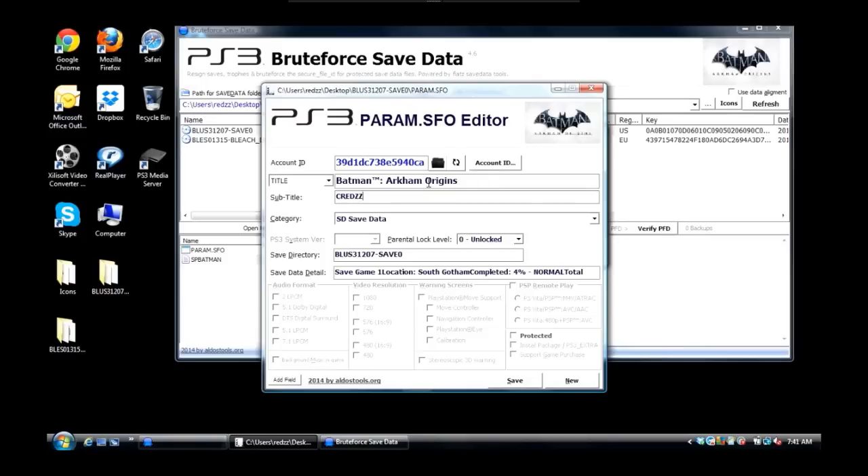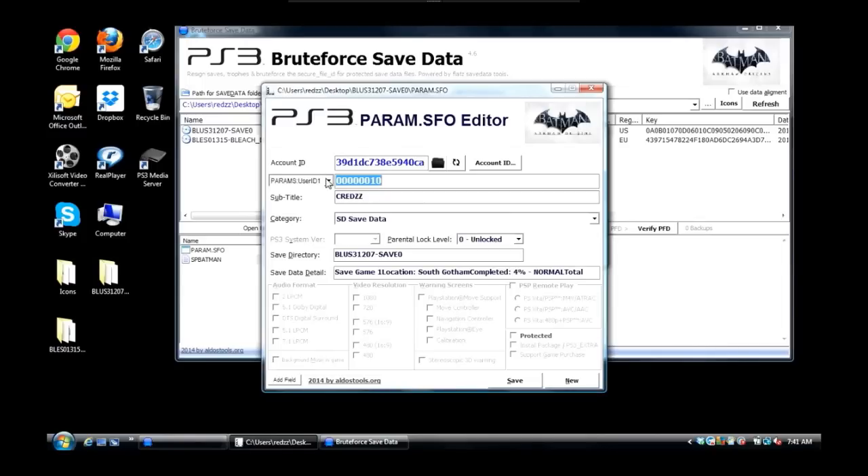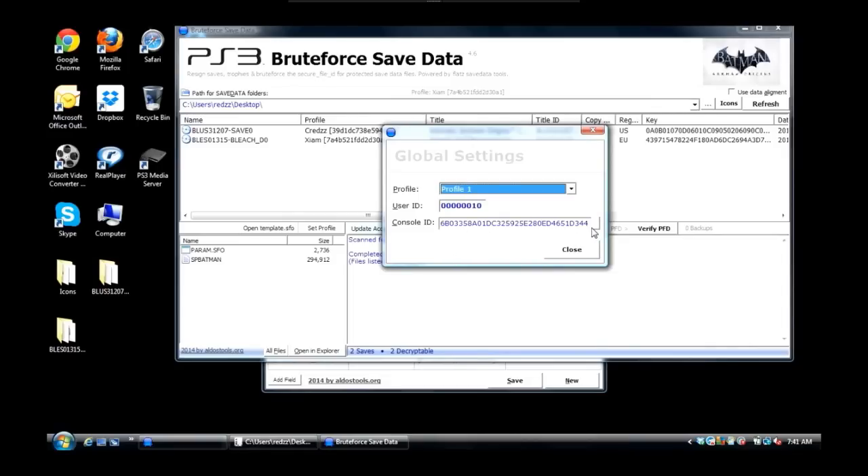If you did this part correctly, it should display your account name and your actual save. Click on the dropdown and go to Param User ID1 — copy that number into the User ID field in Brute Force Save Data. I've already done that step. Next, we want to get our Console ID: click the dropdown, go to Parent PS ID, and copy that into Brute Force Save Data as well. Once done, hit Close.